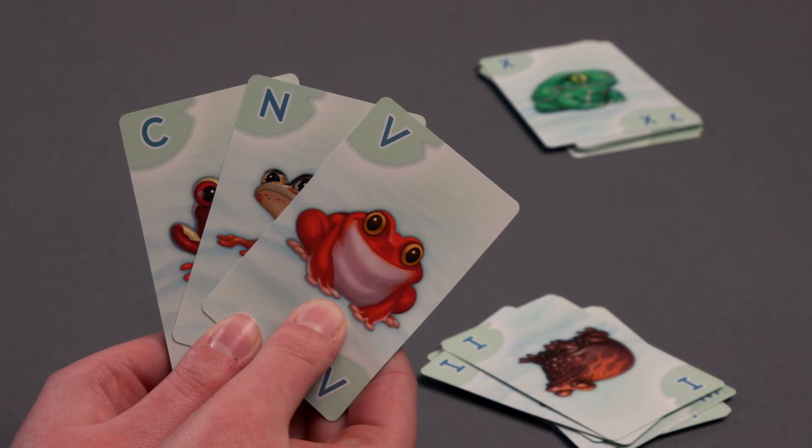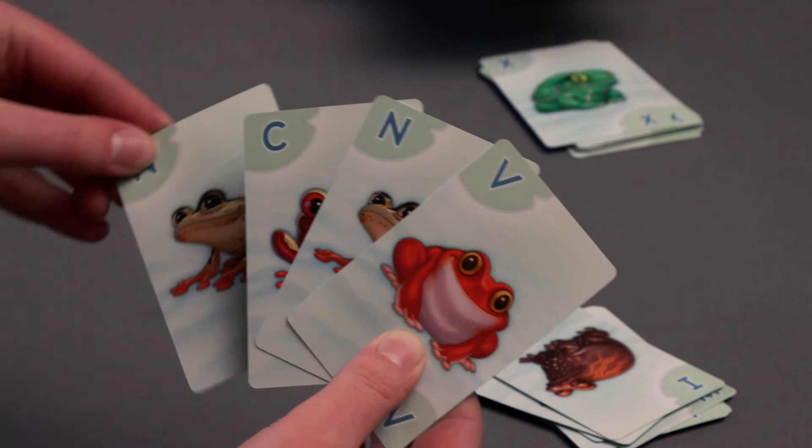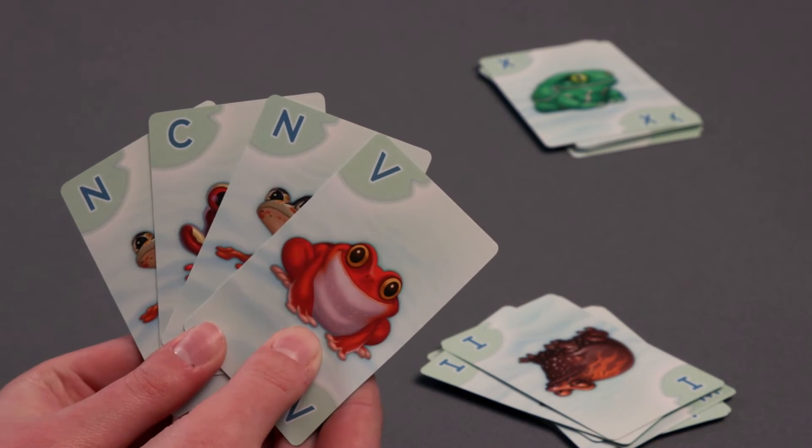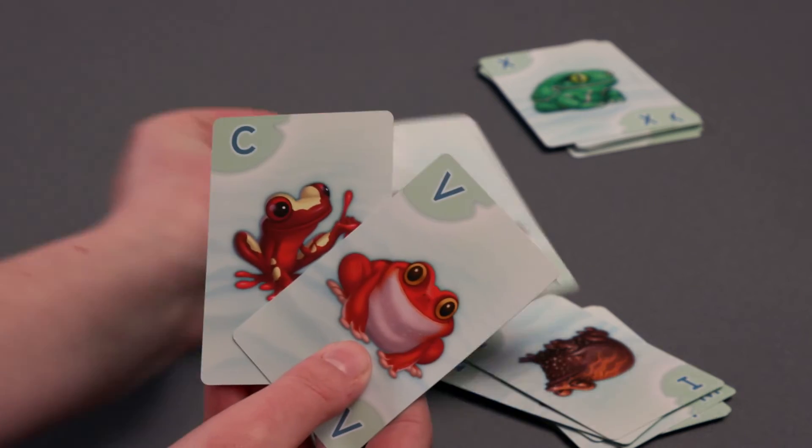For example, you have a Frog card with the letter C, a Frog card with the letter N, and a Frog card with the letter V in your hand. You draw a Frog card with the letter N from another player. You now discard both Frog cards with the letter N as a matching pair.